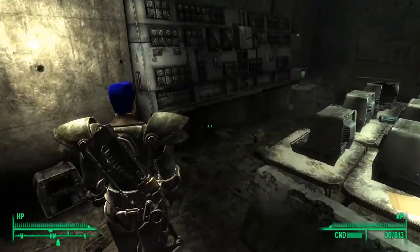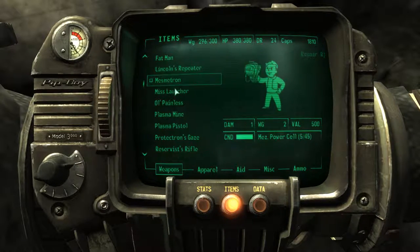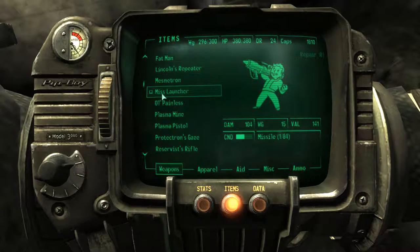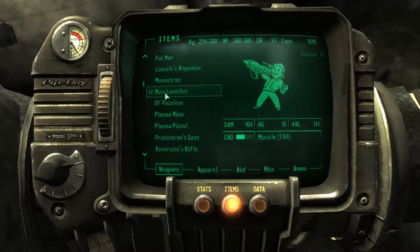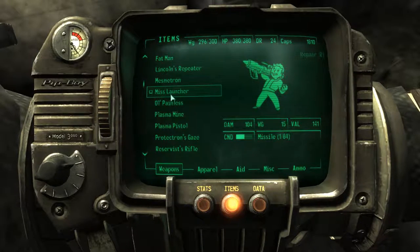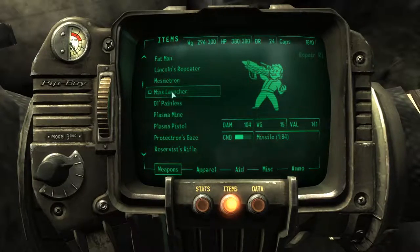Now that we're done here, let me just pull the weapon out and read the stats. As you can see it says Missile Launcher, damage 104, weight 15, value 141. And right now I've got 84 missiles with it — I think that's just how many I've racked up, I'm not sure.